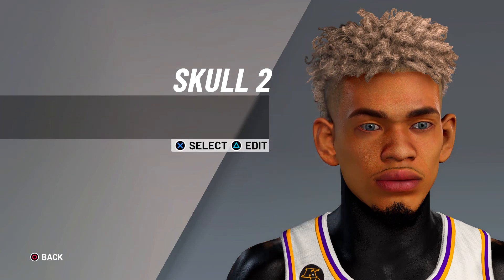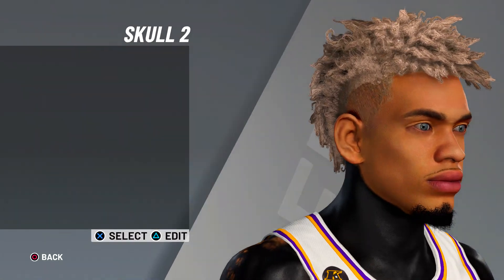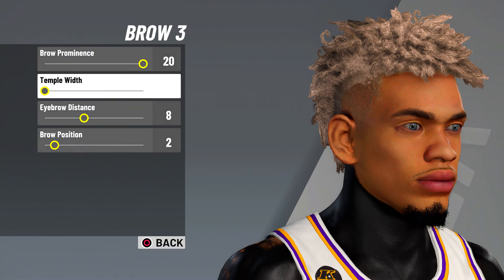So you're gonna go skull school to 20, skull high zero. Brow is gonna be brow 3, brow prominence 20, temple width zero.